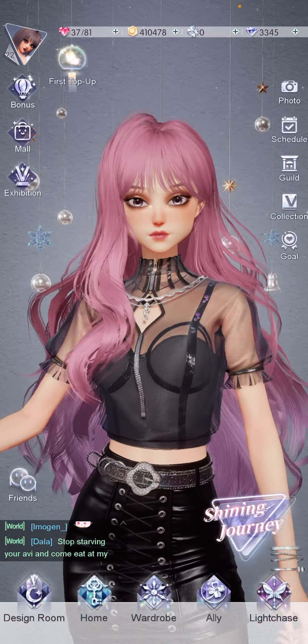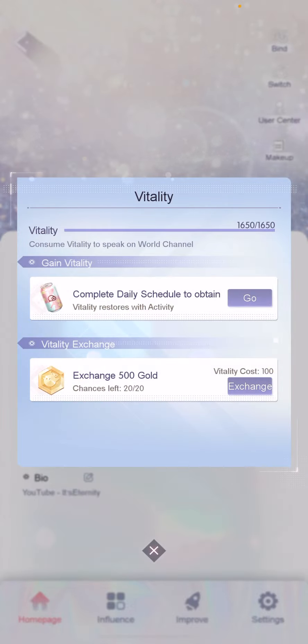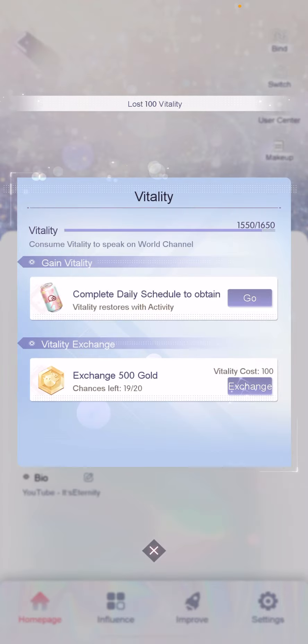And the third is vitality. Vitality is used to chat in the world chat — you can send your pictures or your texts there. And you can sell it for coins. Because you gain so much vitality every day, even if you do chat a lot, you probably have some left. So I'm going to exchange a lot and gain more coins.